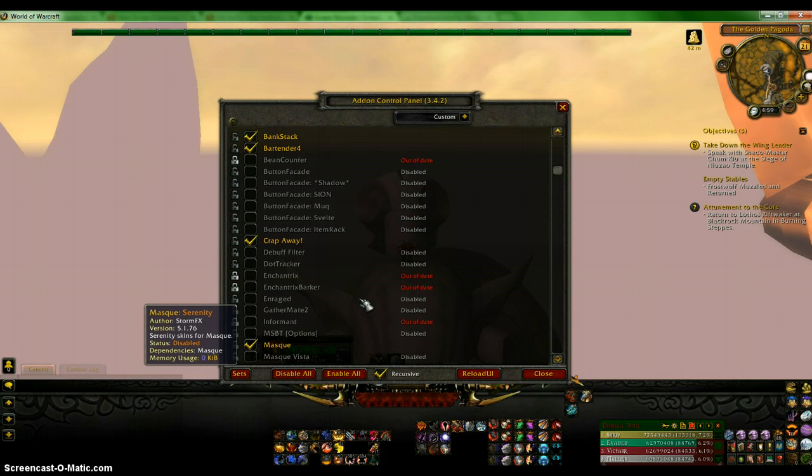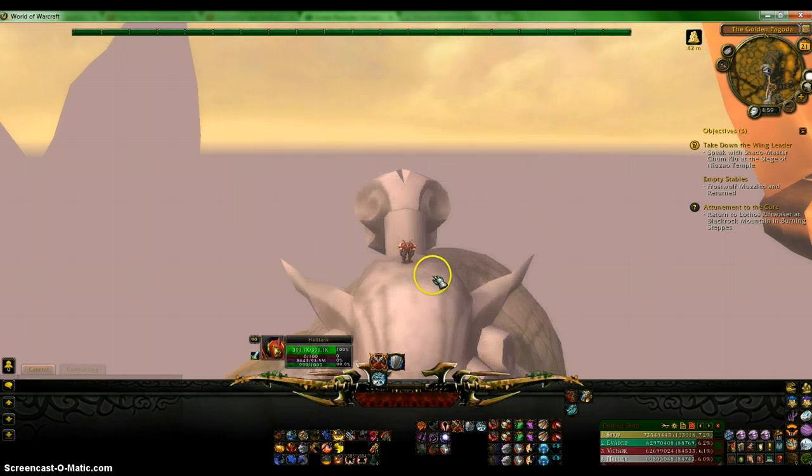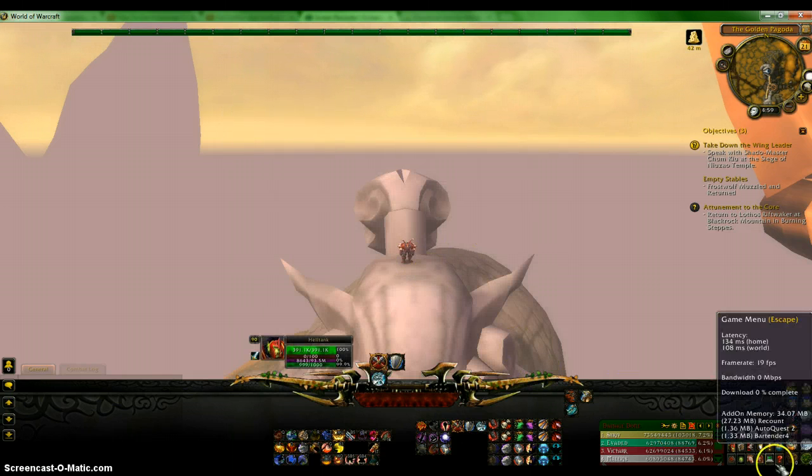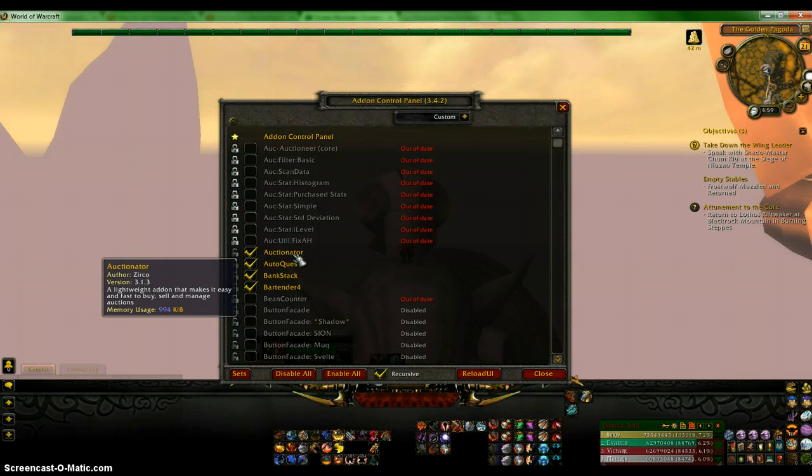Some of them I do use for other characters, but for this one, which is the one I mainly go with, is what I do. Auctionator is basically a simple thing that helps you when you are buying or selling stuff on the Auction House. There are three little tabs at the bottom where you can click them and it will help you do that. I will try to make a guide for that since I can't really explain it all in this one video.